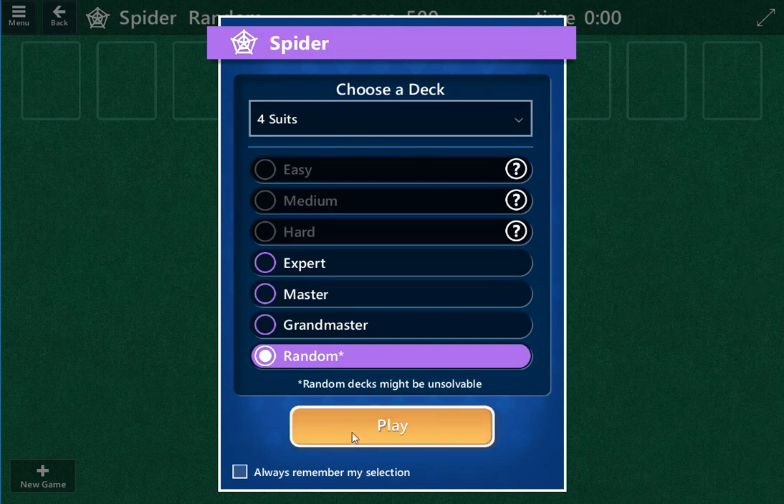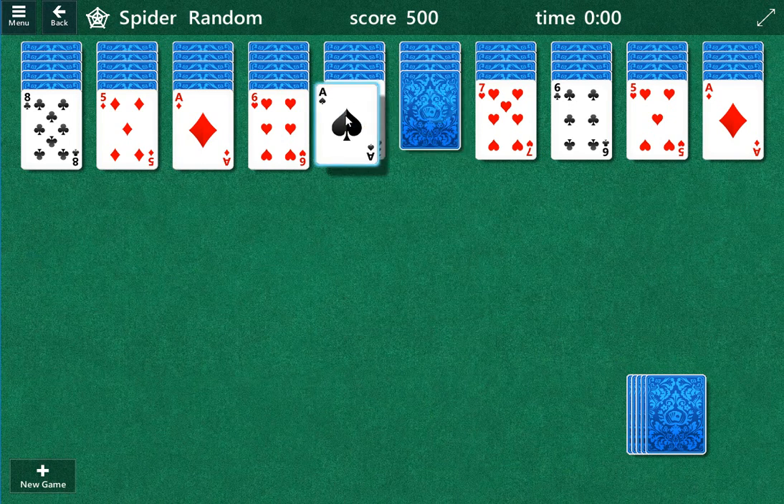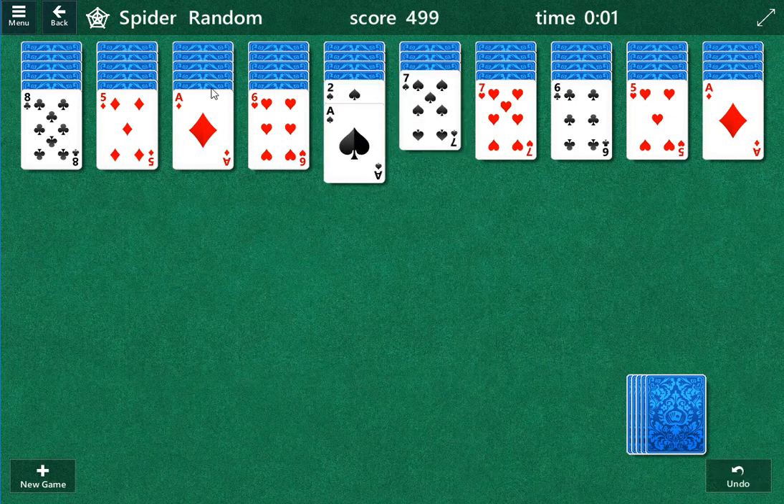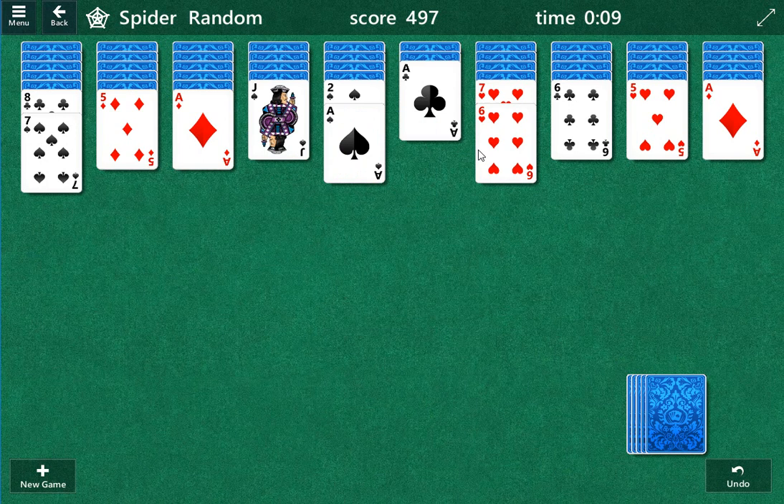Tackling Spider Solitaire today — difficult, four suits. I should go back to doing one or two suits, that'd be easier. The goal is to open up a column, and then if we get space we'll see if we can work it out. It's not easy to do, so we'll give it a shot. Obviously I'd like to have the same suits together, but that's not always the best.